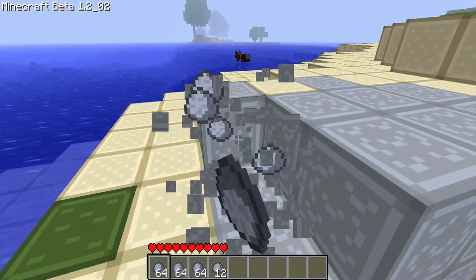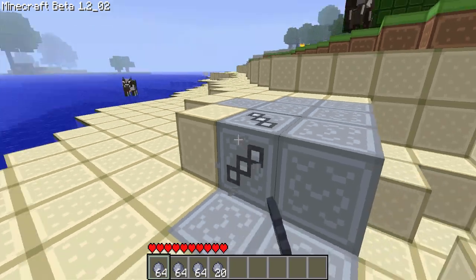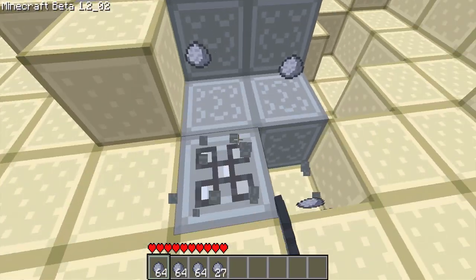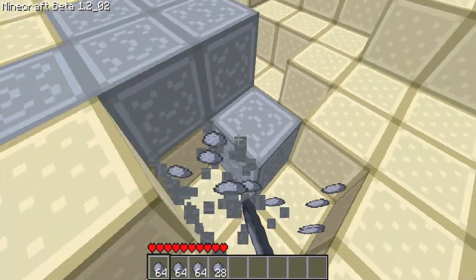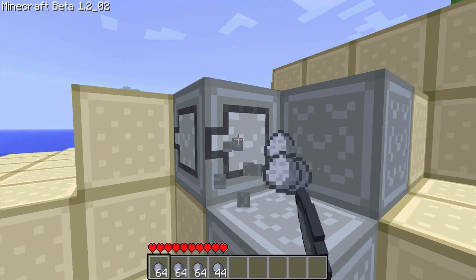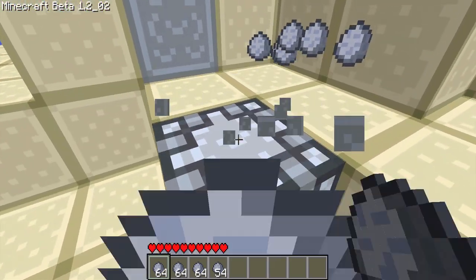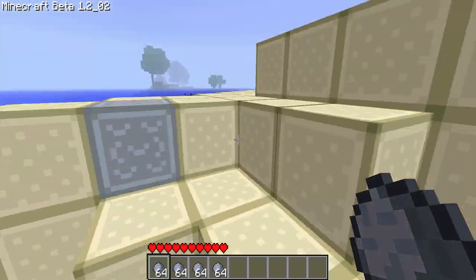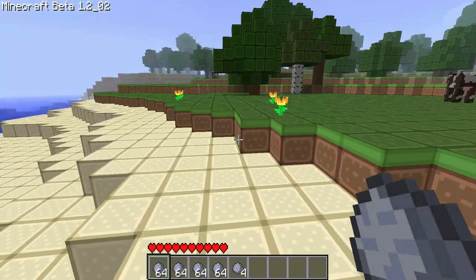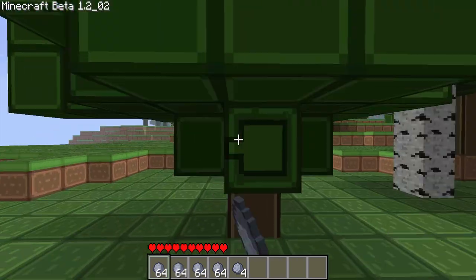You gotta keep an eye out for the time by looking at the sun. Right now it's about midday. You want to make a little house and make a stove — I'll show you how to later in this video. And in the stove you can make charcoal now with the new update, so you don't really need to force yourself to find coal the first day.